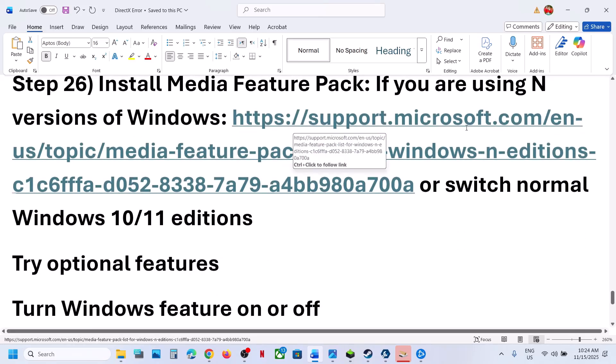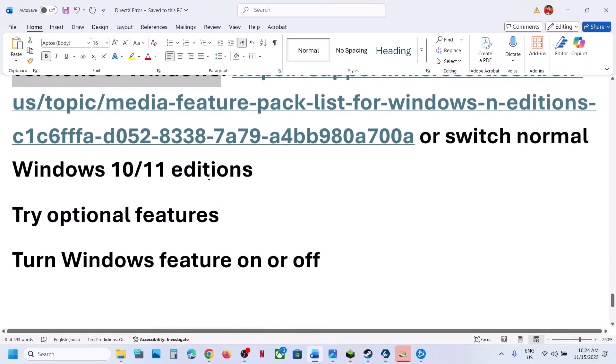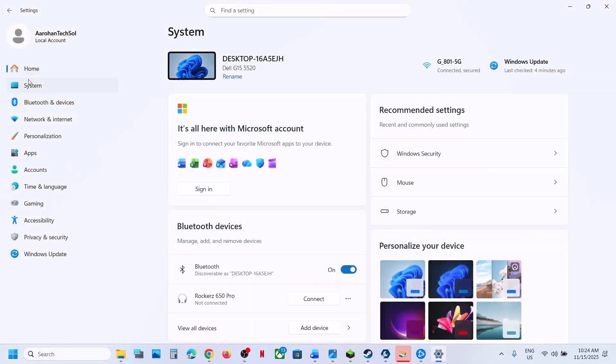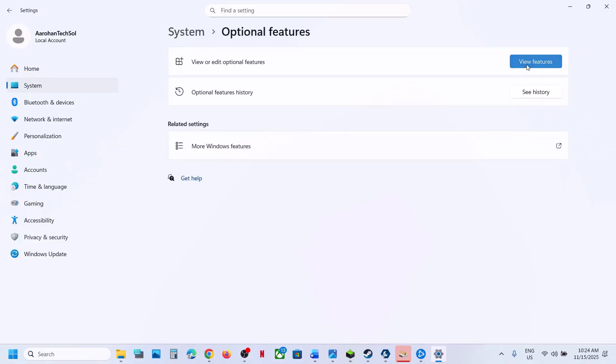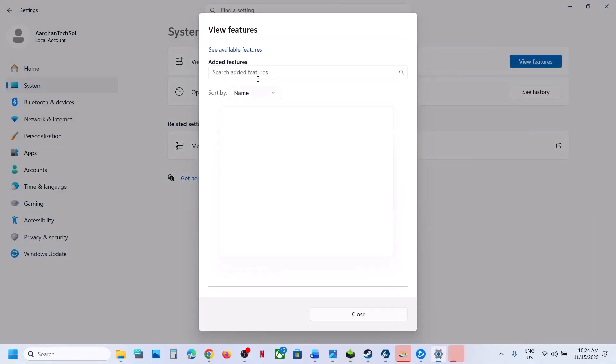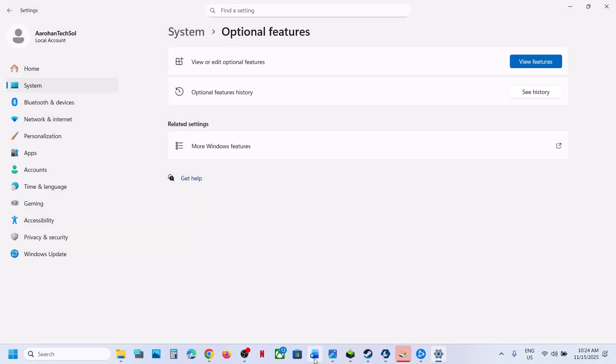Install Media Feature Pack. If you have an N version of Windows, open Windows Settings, go to System, then Optional Features, click View Features. Type 'media feature pack' — if you have Windows N and you see Media Feature Pack, select it, install it, restart the computer, and then check.